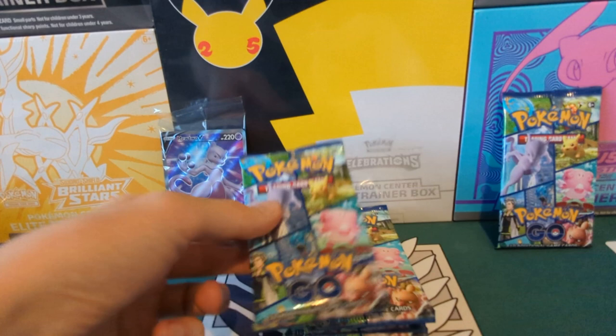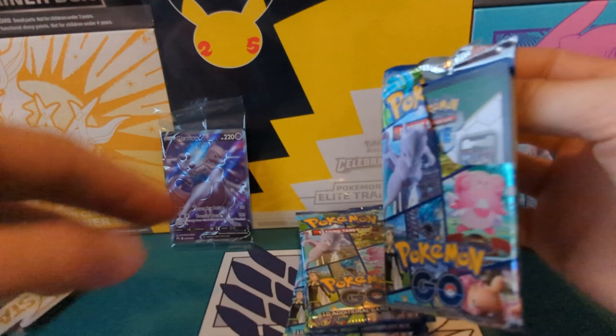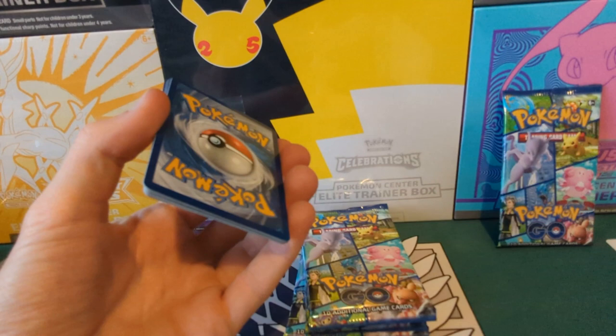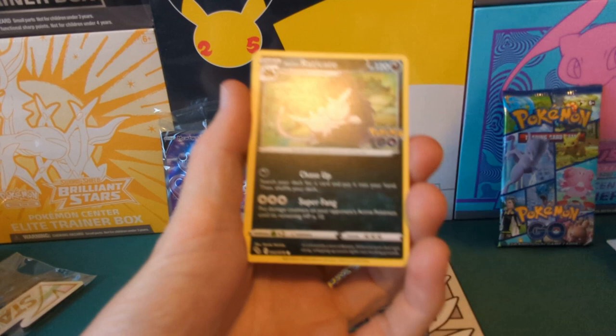Pack one — let's be honest — not much in it, a couple of interesting cards. I would like to see a Radiant Pokemon. Pack two: we've got a Rare Candy, which is quite nice, and Alolan Raticate.